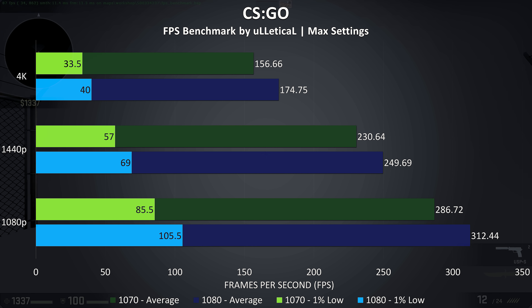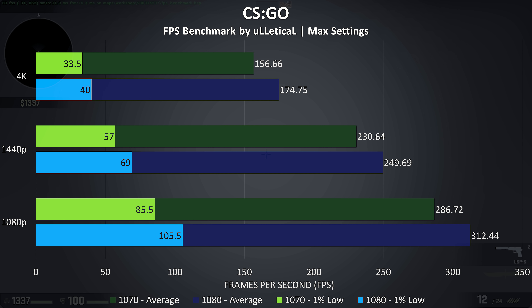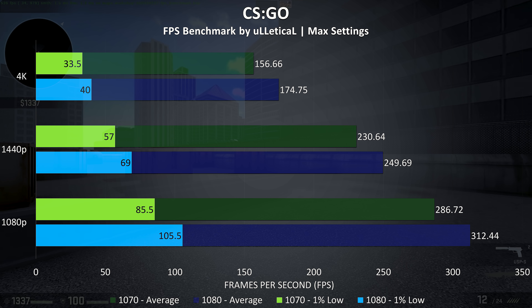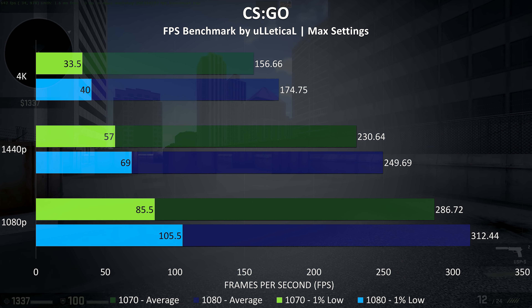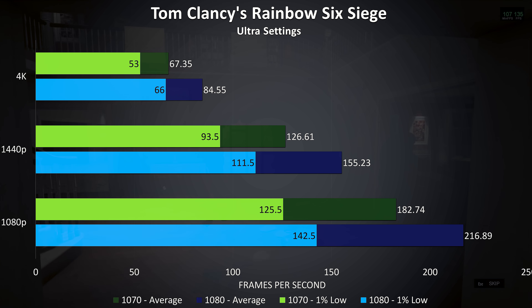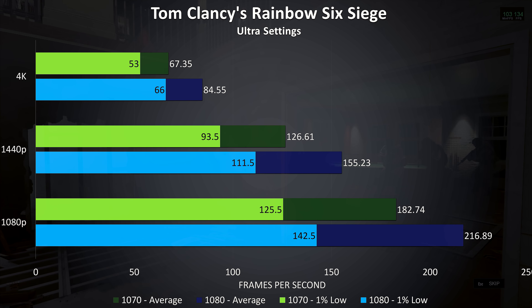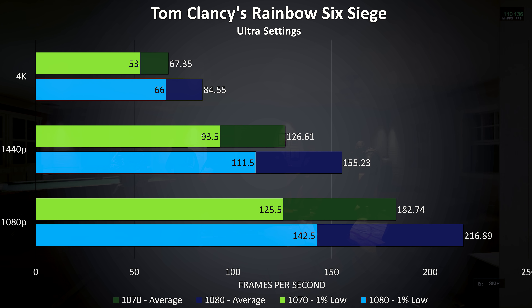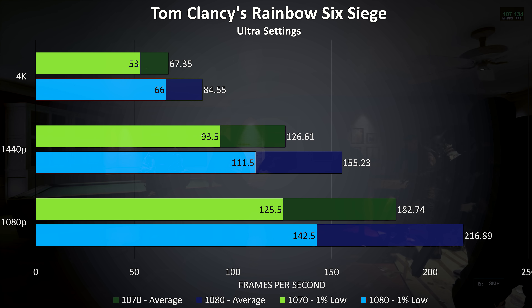CS:GO was tested with the Ulletical benchmark, and there was less of a difference between the 1080 and 1070 in this game — it saw the lowest increase with the 1080 out of all games tested. There was far less change between the 1% low results at all three resolutions, and in terms of average frame rates there was just a 9% improvement at 1080p, 8% improvement at 1440p, and 11% improvement at 4K.